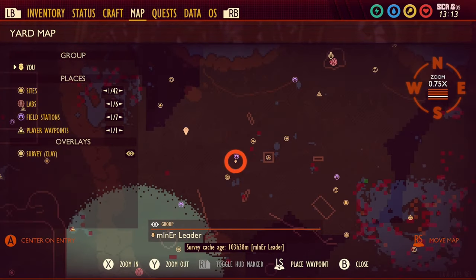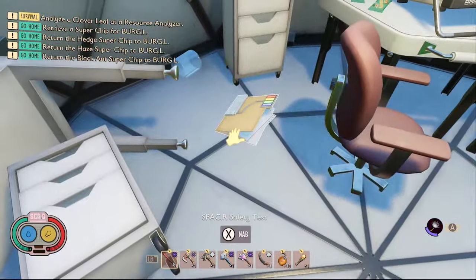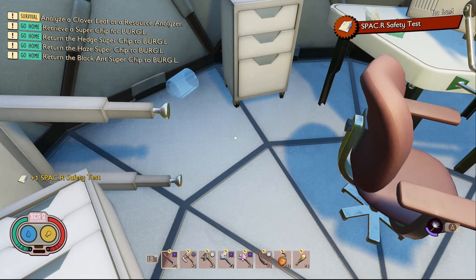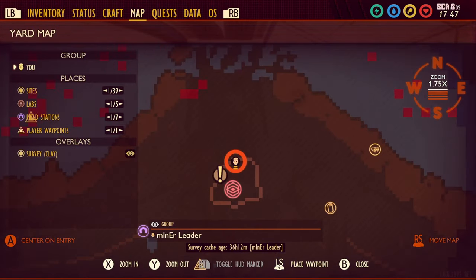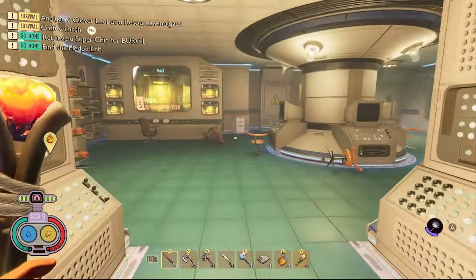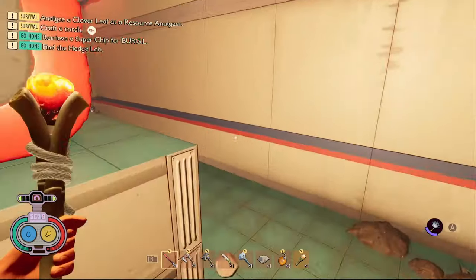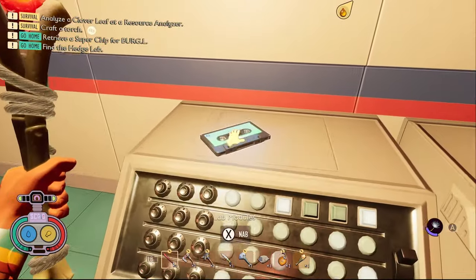The eighth piece of data in Spacer Development is Spacer Safety Test. To get this one you need to come to the field station right outside of spawn. The ninth piece of data in Spacer Development is called Lab Modules. You're going to need to come to the Oak Lab then open the door where the batteries are. There's a mega milk molar in this room but there's also a tape on this console right here.